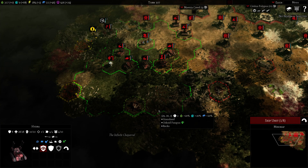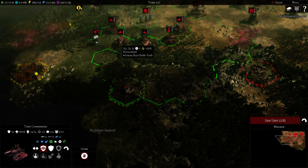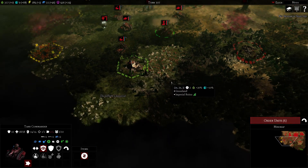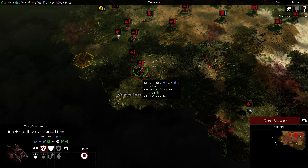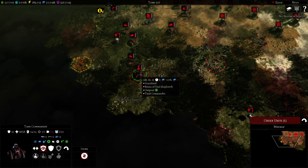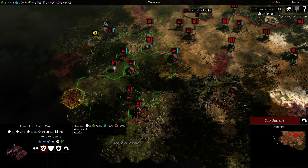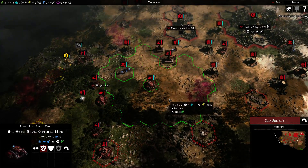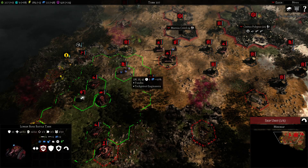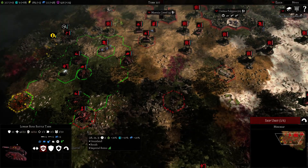Looks like the Space Marines are retreating. I'm not even sure I want to take this, but it will give us the line of sight. Let's send the Tank Commander. Nobody's here. This gives us some research bonus — research is pretty good, and we have only one research building. I know there are some Space Marines here. This tank is 46 out of 53 — it's a tank with 10 armor, really hard to kill.